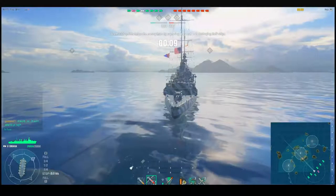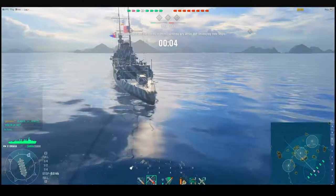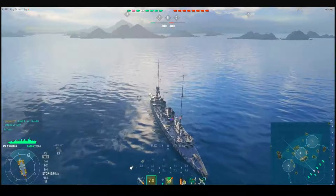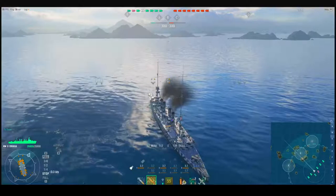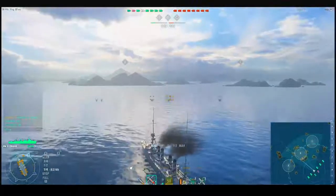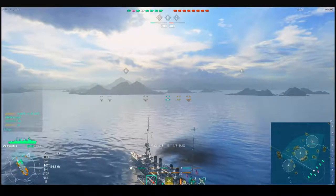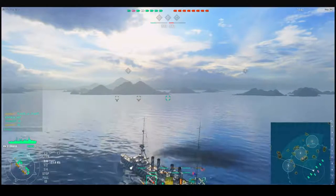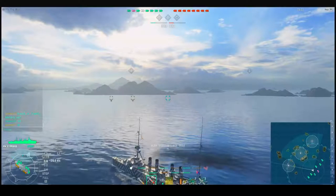I start out by asking other players what they want to do: A and B caps, or B and C caps. At high tiers, players often cooperate a lot better. At mid tiers like this one, you see it about half the time, and at low tiers everybody just runs off and does their own thing. You'll learn as you go up the tiers that teamwork is really important.